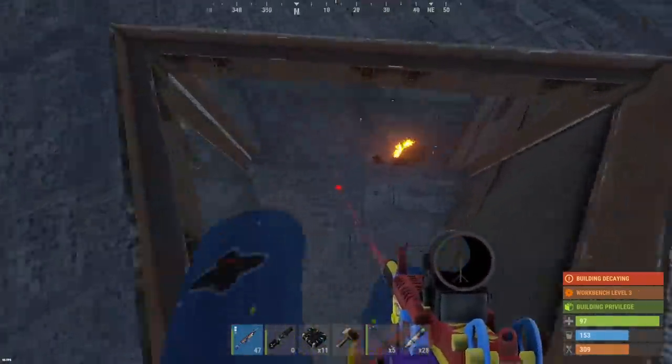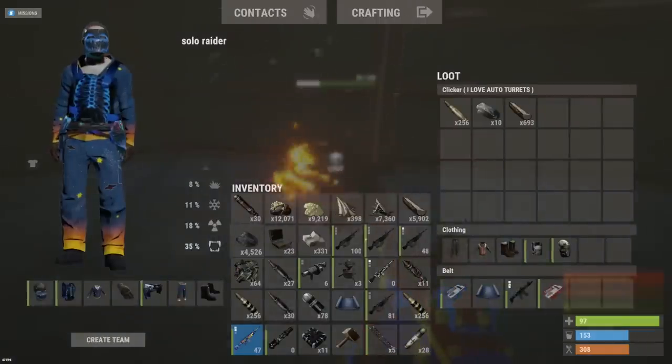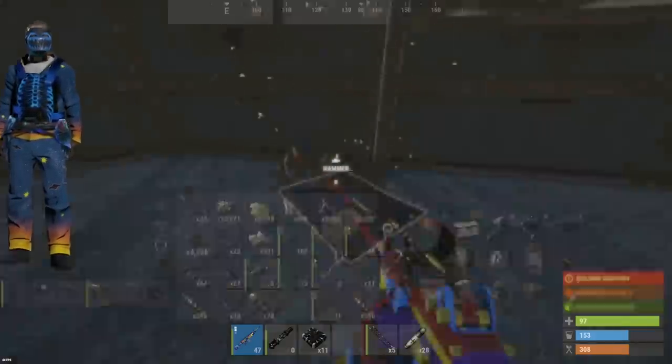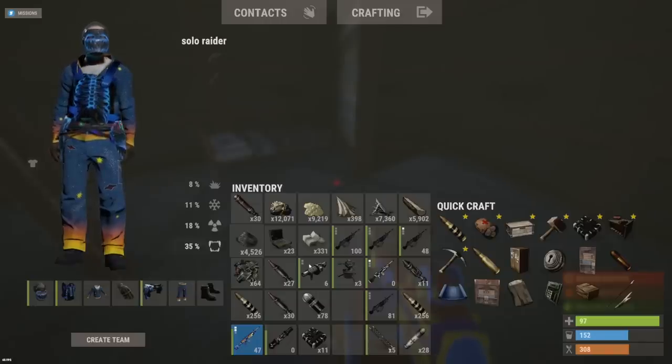So if we would have took the top floor, it would have been in here in one wall — that's pretty interesting. Anything on this dude's body? Red card. I love auto turrets. We got three from him. I'm happy about that. The tides have turned ever since I failed the raid last night. Let's see if we can find another base.